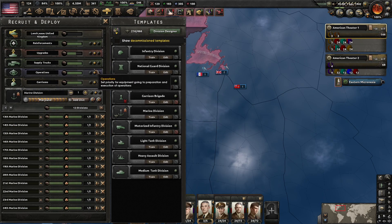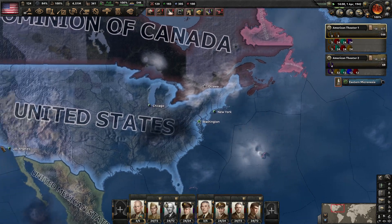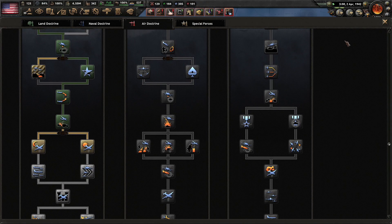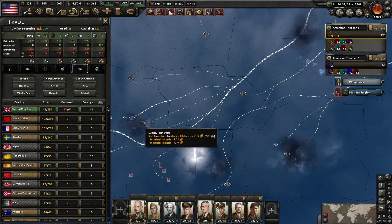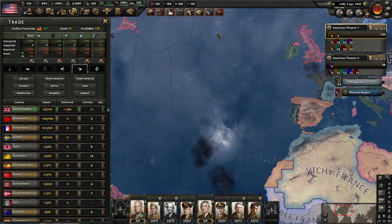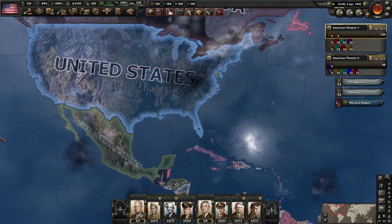Let me see. We've still got a bunch of marine divisions in training — that is good. I'm going to unpause us. I think some of this surplus is illusory, so we'll take a look at that. I was making my decision about Air Doctrine. Still a little bit short on steel — we'll buy a bit of that. We're suffering from a little bit of convoy inefficiency here; I think we're being raided in some locations.